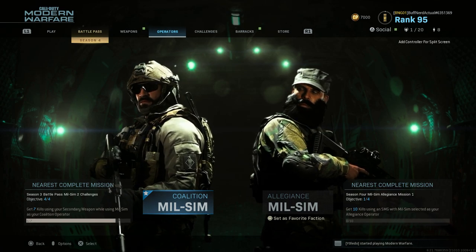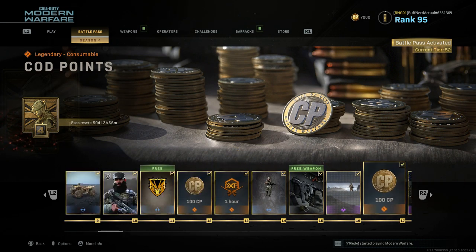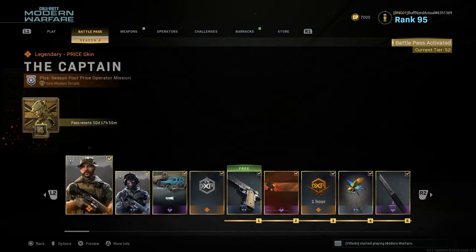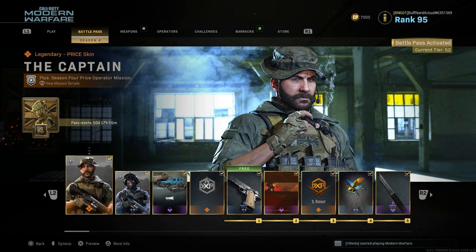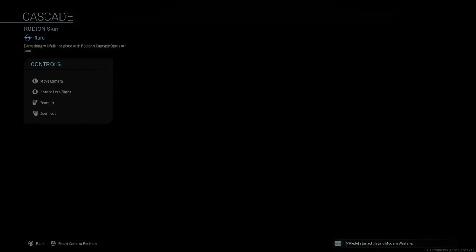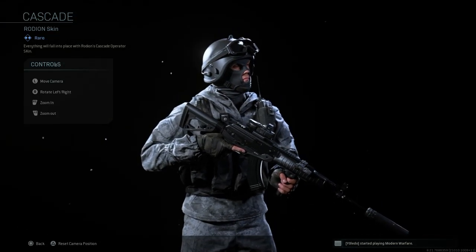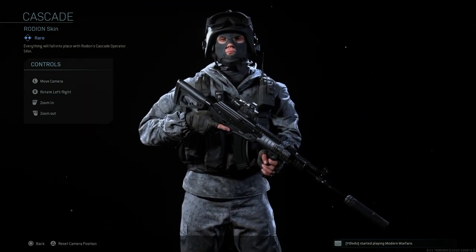Being just about a week — less than a week — into season 4, we're going to be covering all the season 4 milsim operators. Let's go ahead and jump right into it. First off, we'll go to the battle pass and start from the beginning, working through each operator. The cascade operator skin is the one unlocked for Rodan, so if I preview this you can see we're using our ACE 32 weapon variant here, unlocked in season 4.